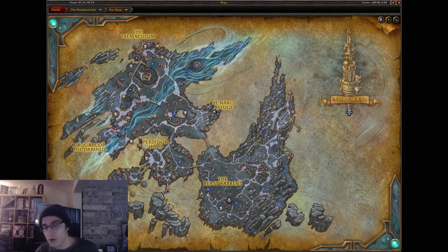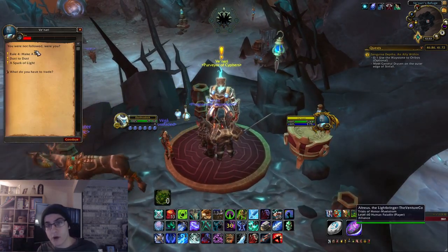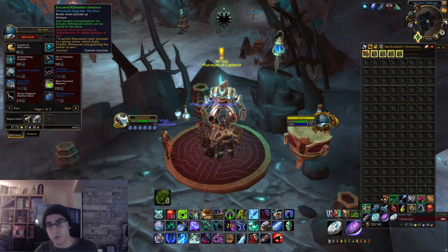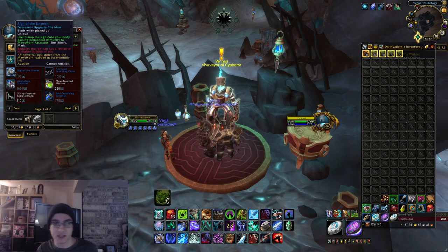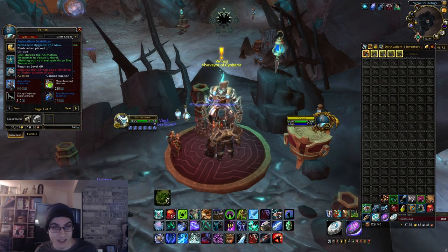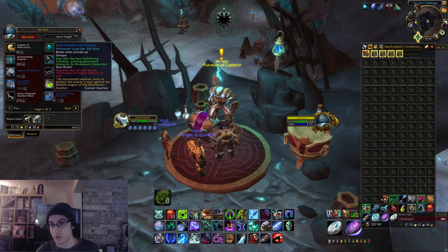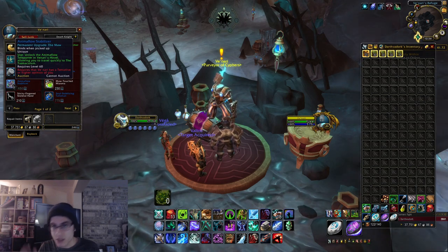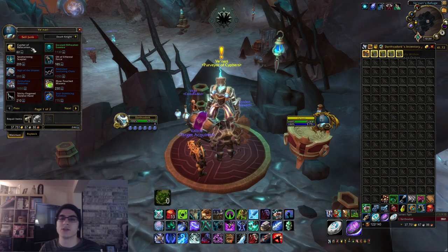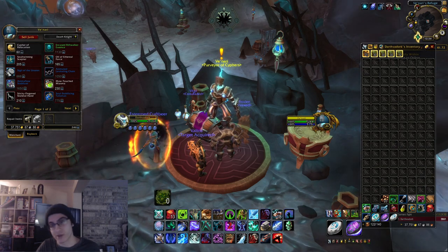The second thing I want to recommend is a more simple one: buy the Maw upgrades. As you gain reputation with Venari, she'll unlock items from the vendor that will increase your ability to resist some of the annoyances in the Maw. For example, the assassins and also the abductors - if you don't have the upgrades they will increase your Eye of the Jailer. You want to buy pretty much every single permanent upgrade from Venari as you unlock reputation with her. It does cost Stygia but it is worth it in the long run.